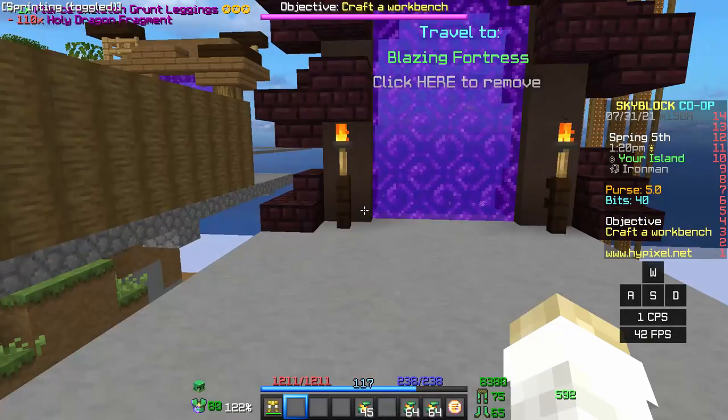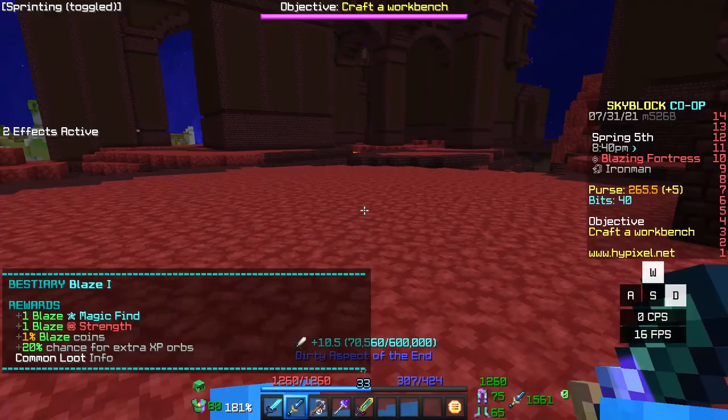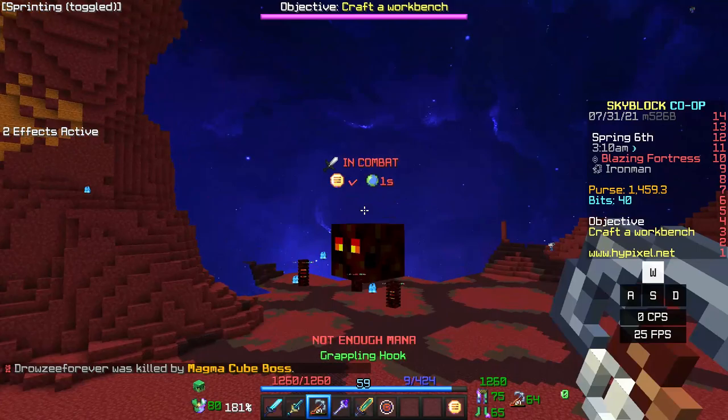I killed many blazes, leveled up my blaze bestiary, and also unlocked the recipe for a blaze minion. But then the magma boss spawned, and I went in to fight it.